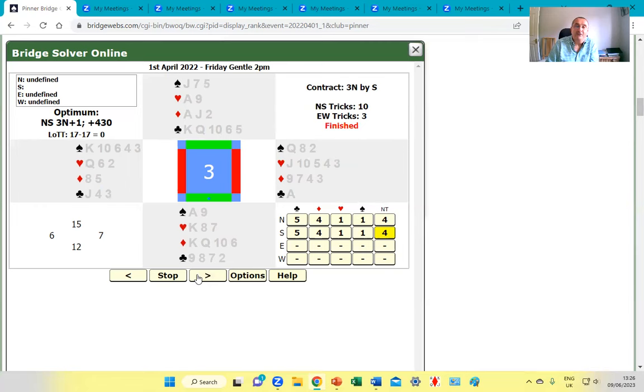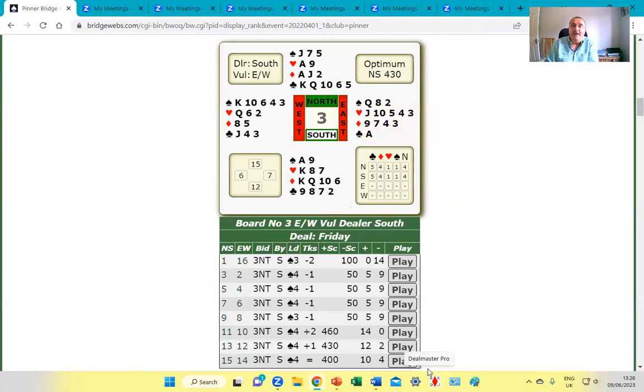So that really illustrates the point. On a layout where they lead a low spade, you protect your jack only by beating the queen with your ace. I hope that makes clear why this principle matters.